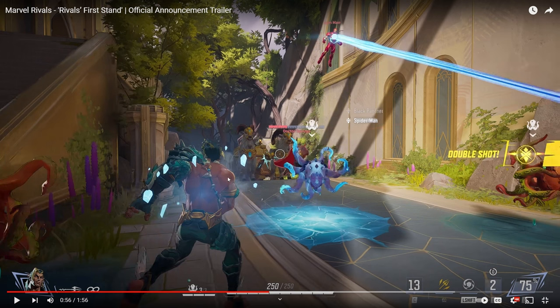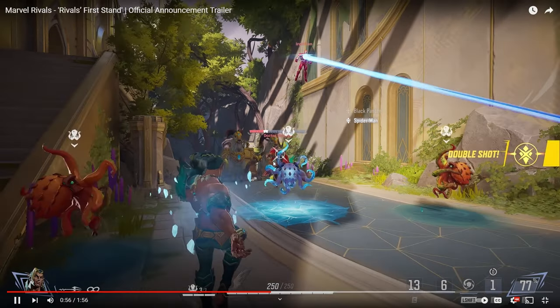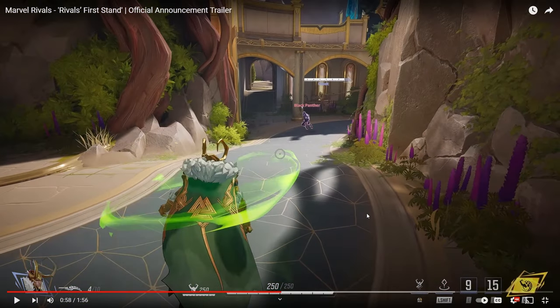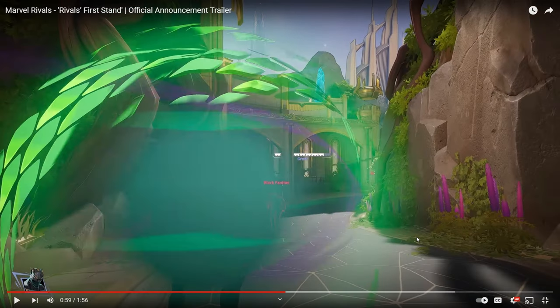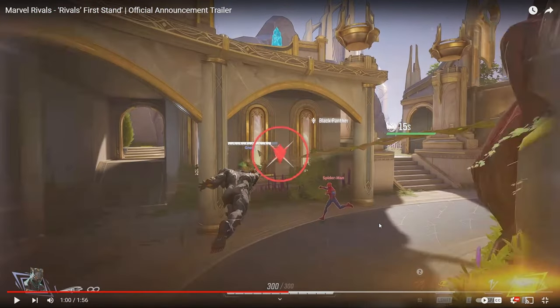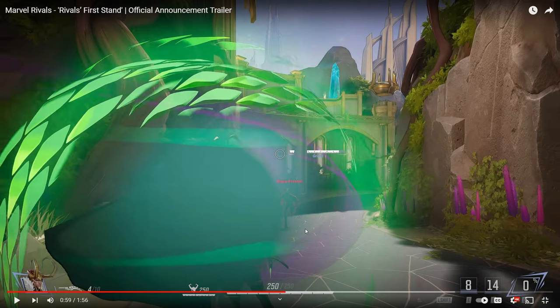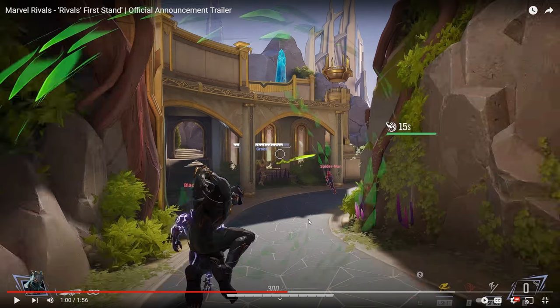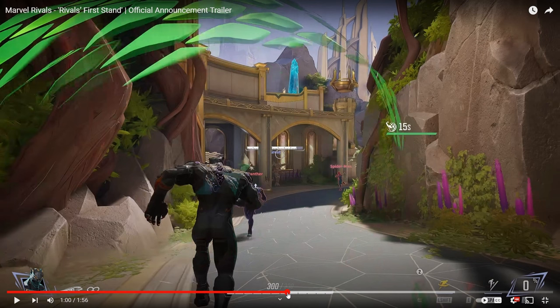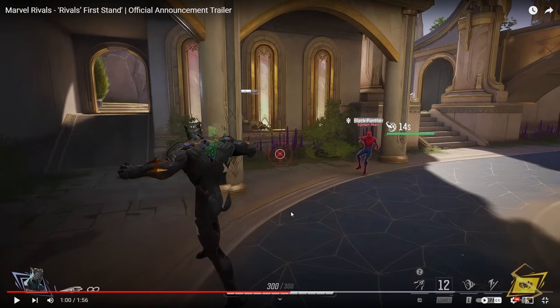Another cool thing is this is a push map with a chariot - with Loki in the back using a little decoy ability. His F ability lets him teleport over to any decoy that he puts down. I think right-click he's able to disappear as well. His ultimate is interesting - he can change over to whoever he's looking at and use their abilities. At the start he doesn't have any ultimate charge, so I'm wondering if you need to get a kill to get ultimate charge, or do you get it over time. Kind of like Echo in Overwatch.